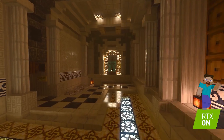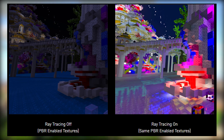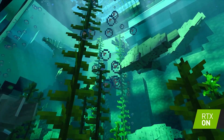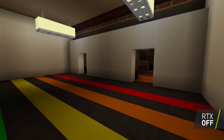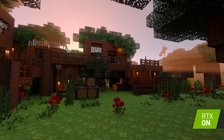Enabled by Minecraft's Render Dragon graphics engine, ray tracing brings realistic lighting capabilities such as global illuminations and per-pixel lighting, plus support for advanced textures in your world. Ray tracing is enabled for DirectX capable devices such as GeForce RTX GPUs and select AMD GPUs.